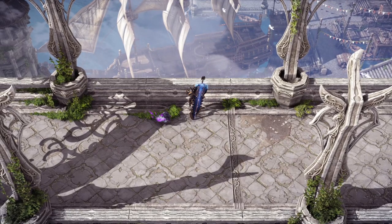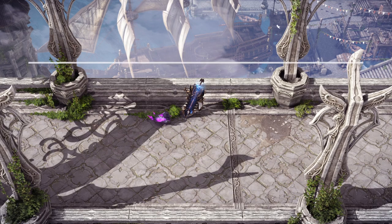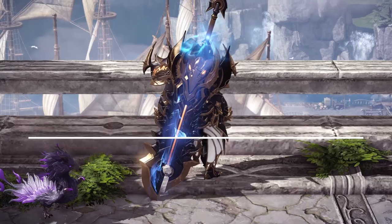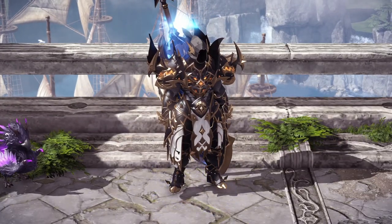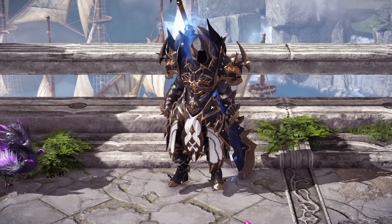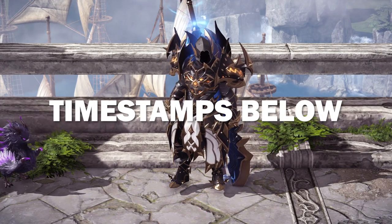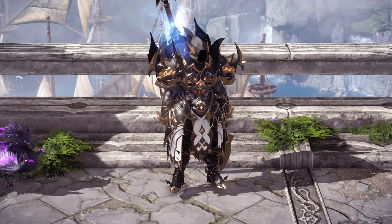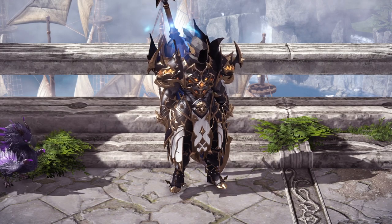Hey guys, it's Lucky, and today we're going to be talking about level 50 — what to do when you hit level 50, what all of your gear is doing, how it works, how your item level works, how you're going to increase your item level, what all the systems are in play such as chaos dungeons, guardian raids, abyssal dungeons, the abyssal gear you can craft and recraft, how honing works, how transferring your honing works, all the crafting materials you're going to need and what you can do to improve your chances of succeeding while crafting.